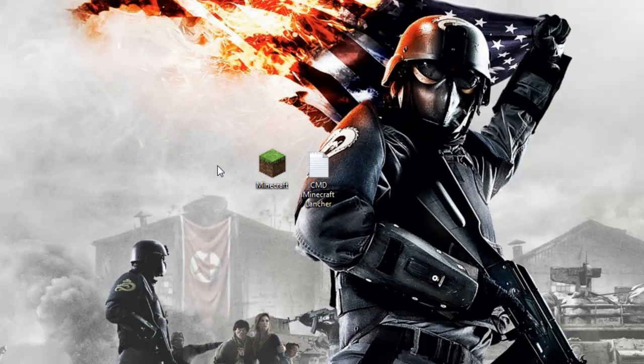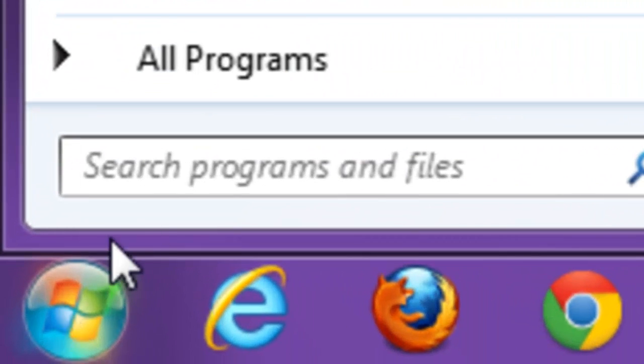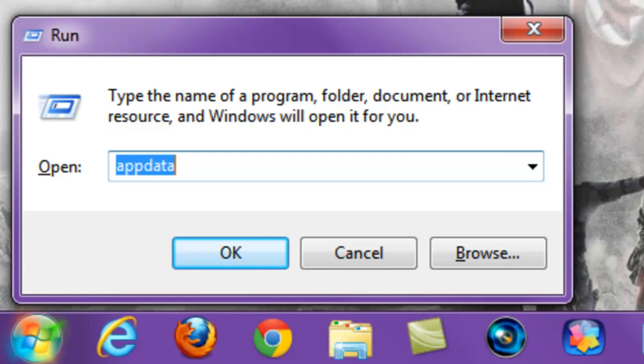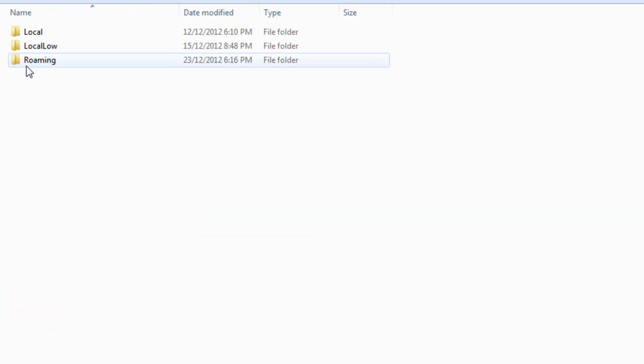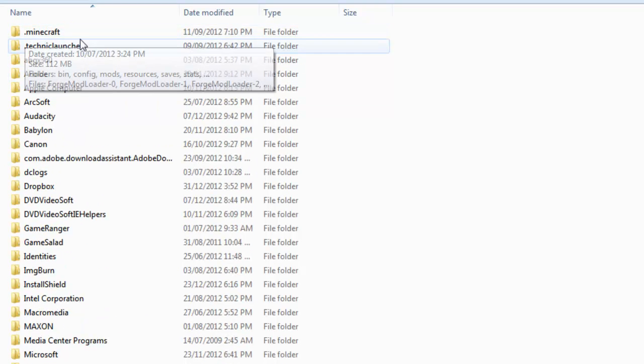Back to the main topic. The first thing you want to do is open up your .minecraft folder. I'm going to show you how in case you don't know. Click the Start button and search for Run. If you're on Windows 8, go to the corner, bring up the start menu, and start typing 'run'. Type in 'appdata', click OK, and it will open your AppData folder. Then open up Roaming. In there you should see a bunch of files, and the very top one should be your .minecraft folder. Open this up.